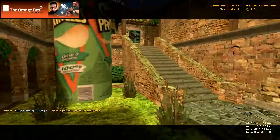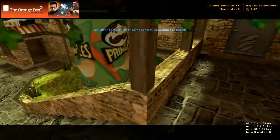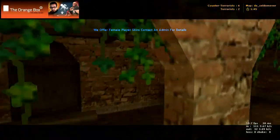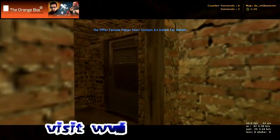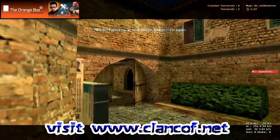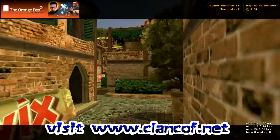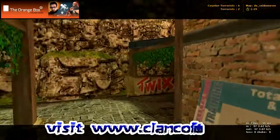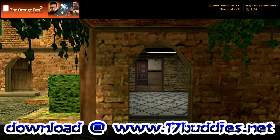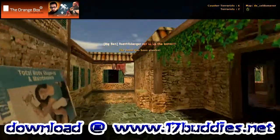This is a kind of confusing map, you almost have to play it to understand it. There's nothing down here, it's just a place to hide — nothing in there, just a place to hide. None of those doorways that are closed can be opened, they're all permanently closed. So we came from this building right here, that was our first way, and we're right back to terrorist spawn now.